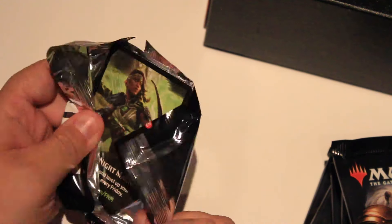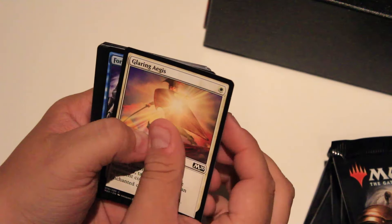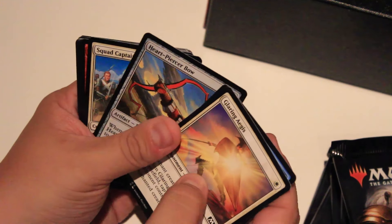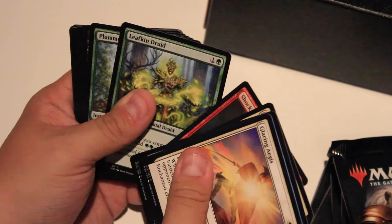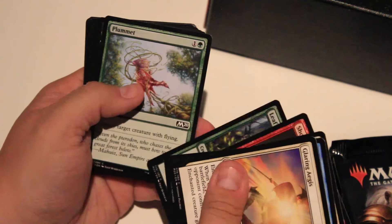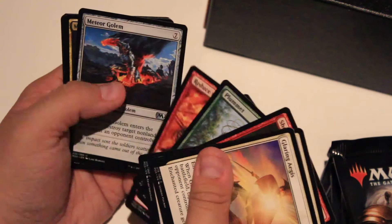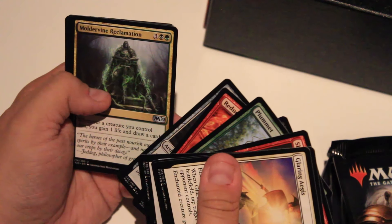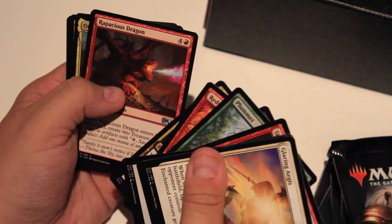Let's get this open — sorry for the noise. Clarion Ages, Fortress Crab, Heart-Piercer Bow — welcome back again — Squad Captain, Shock. You cannot go wrong with Shock, actually. Plummet — my old favorite. Meteor Golem, angry one. Moldwine Reclamation. Capacious Dragon — I know someone's going to like this one. And we got Amath, Locust of the Royal — kind of cool actually.